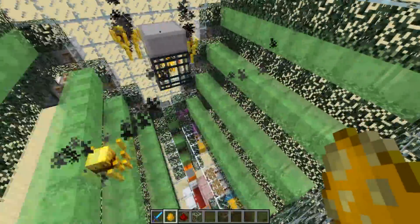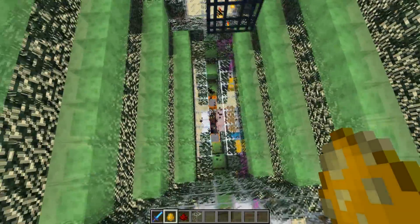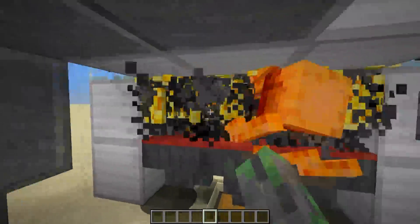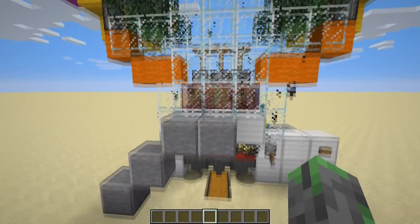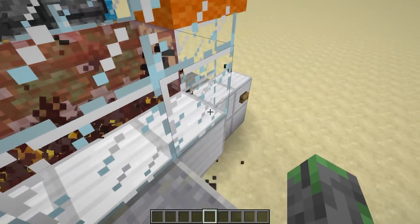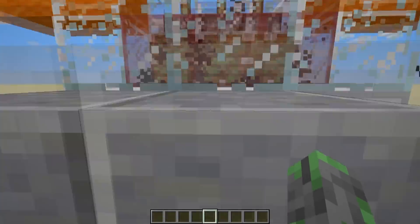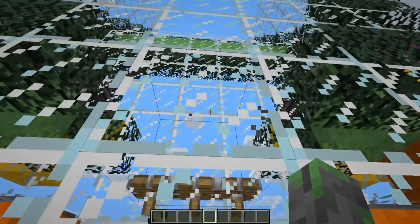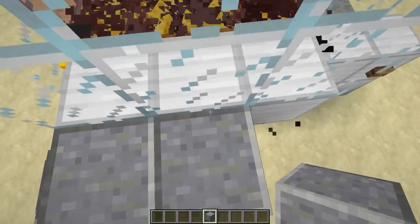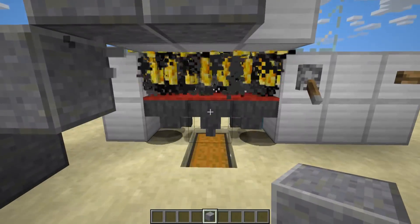Simulating some blazes spawning — you can see they activate the tripwire hooks, get pushed to the center, pushed to the center again, and then go right into the kill chamber. Zero shenanigans, zero mess, zero fuss — just a nice efficient farm. The farm is working an absolute beast. Make sure you set up your AFK spot here; it's a pretty cool spot — you get to see all the blazes and are safe from fiery death. You do need to AFK at least at this height to keep your spawner active.